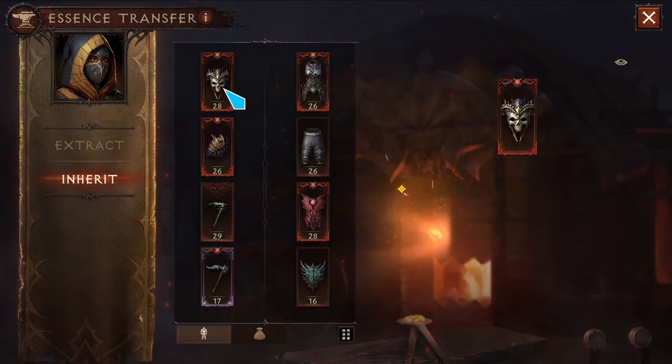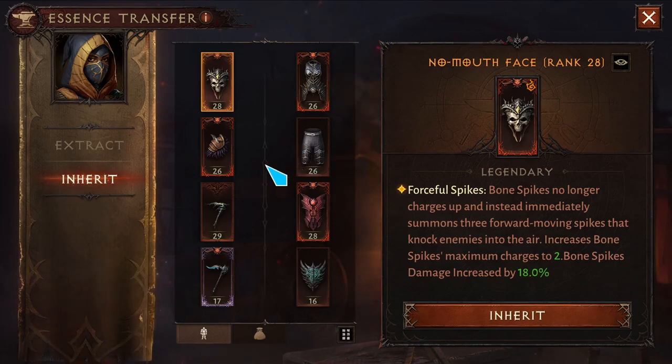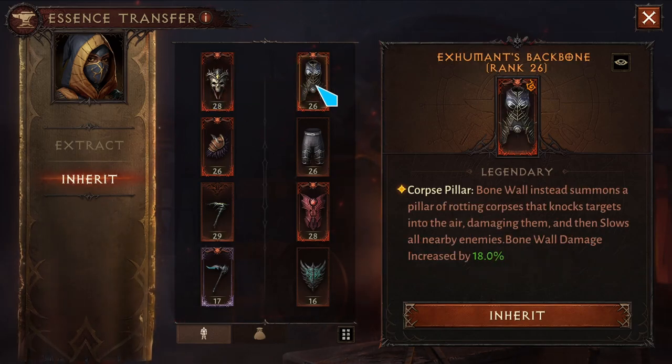For the essences on the head, I'm using No Mouth Face — Bone Spikes no longer charges up, instead immediately summons three forward-moving spikes and knocks the enemy into the air. You have a maximum of two charges. Bone Spikes damage is increased by 18 percent.